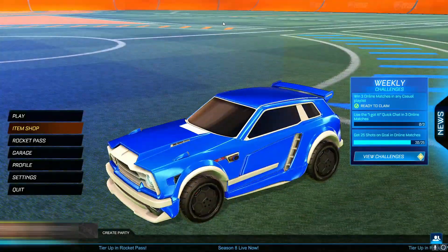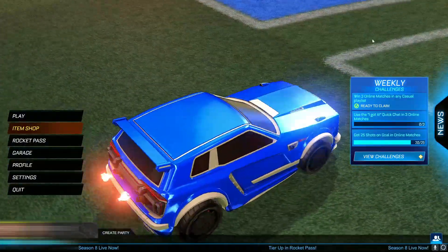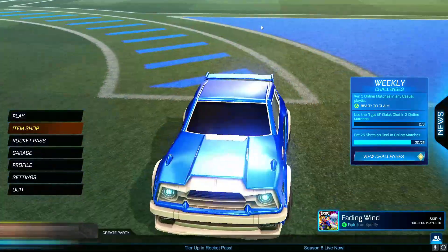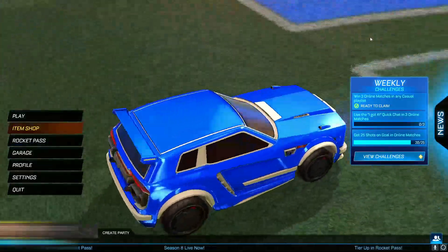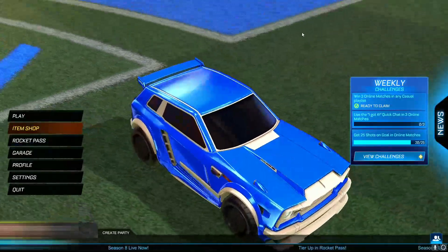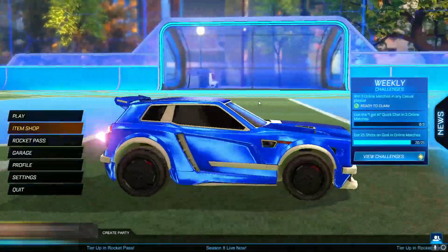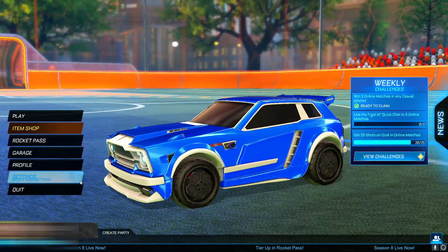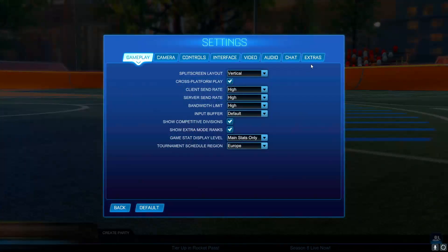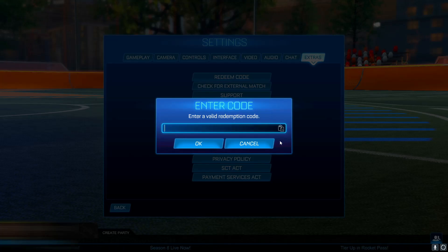We're going to be talking about the normal Rocket League redeem codes and what they give you. A few days ago I uploaded a redeem codes video of all the updated codes currently in Rocket League. If you're fairly new to Rocket League and don't know how to redeem codes, all you have to do is go into Settings, then Extras, then Redeem Code at the top — and it brings up a little box where you type in the redeem code.